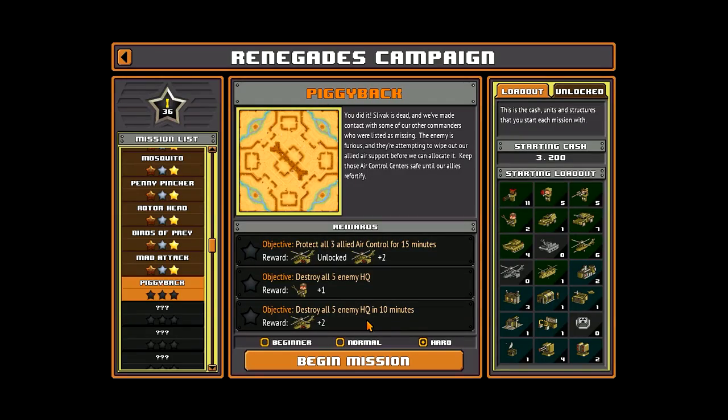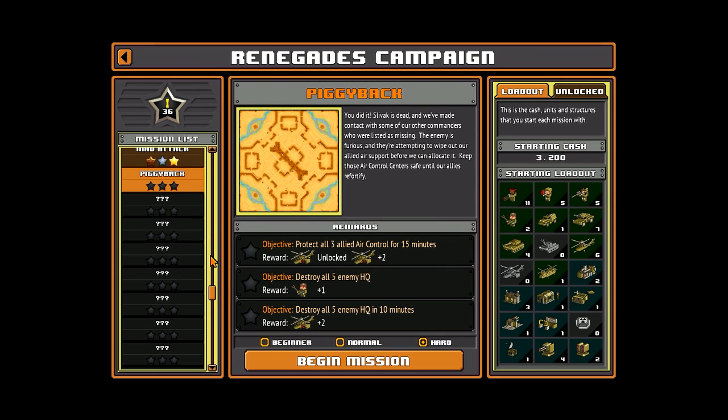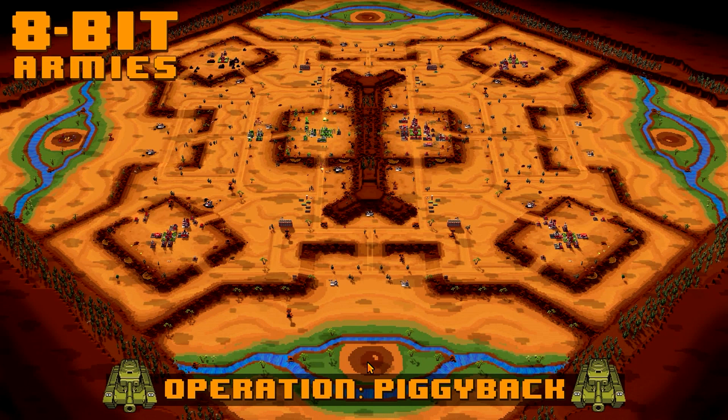Hello guys and welcome to more 8-bit ARMYs. Let's play mission 13. This one is a bit harder. We must protect all three allied air controls for 15 minutes and we must destroy all five enemy HQs.